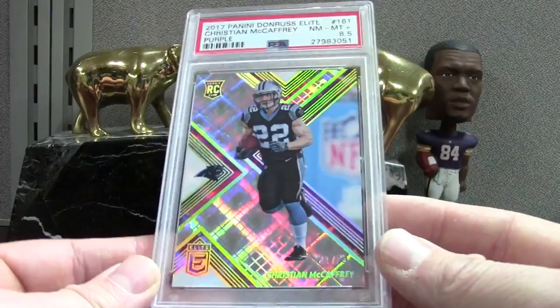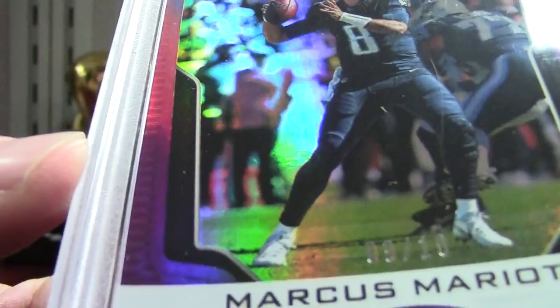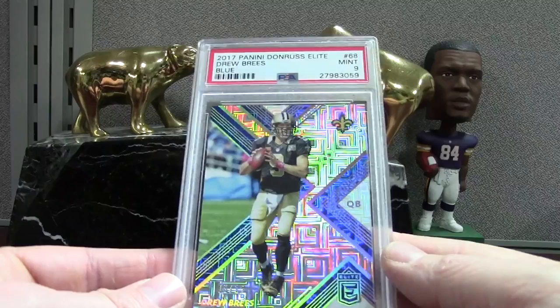Mariota — I sent this in because it's got such a short print and I'm a huge fan of these cards. It's nine of ten — the purple from 2017 Certified — and got an 8.5, a little shabby. This is sick — the Brees Blue 2017 Elite Blue numbered to 15 — mint 9. Take that all day.